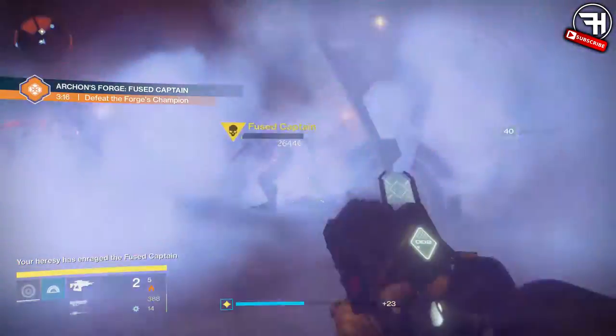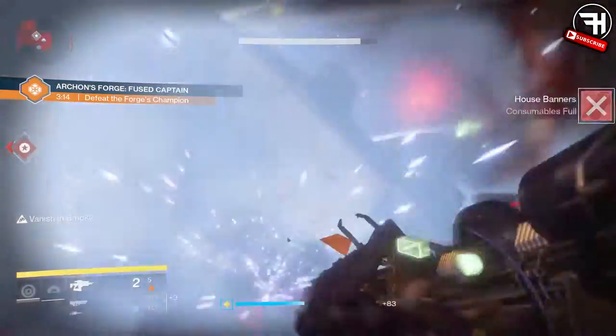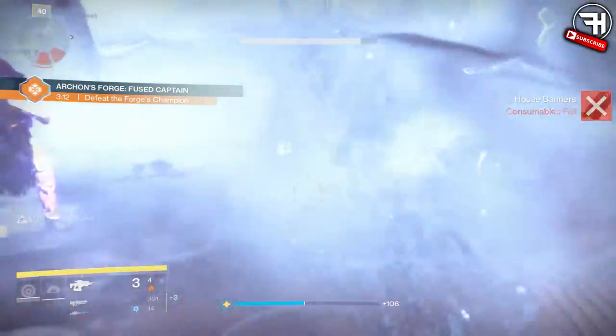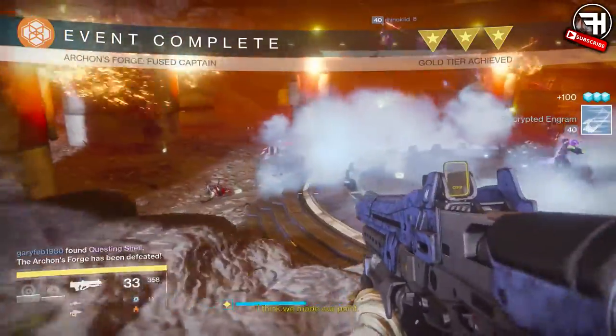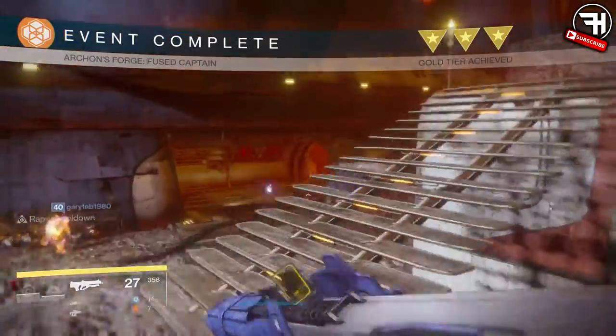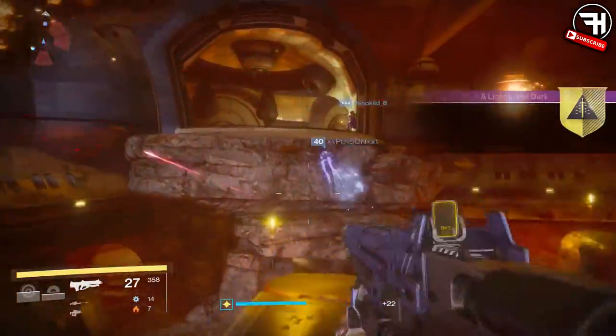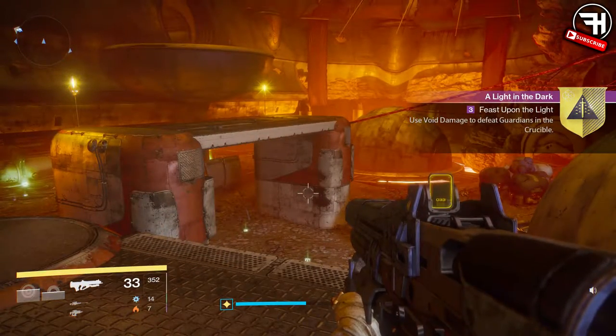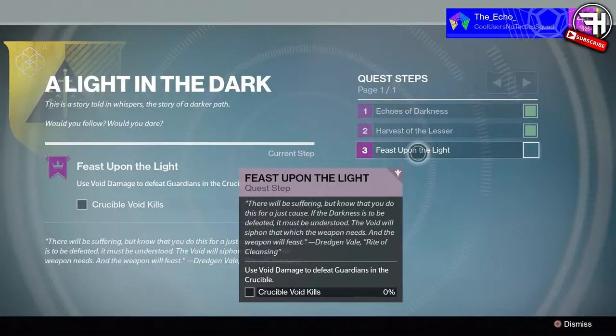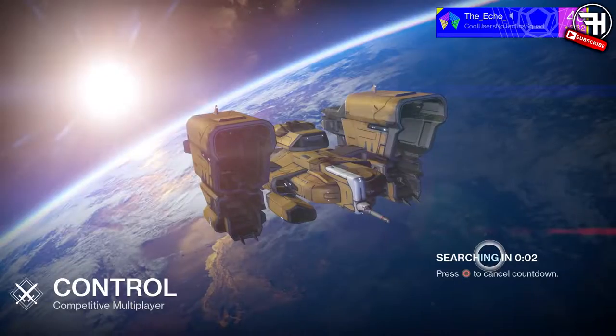Second step is getting kills in the Plaguelands. All you have to do is run into Archon's Forge and kill everybody in there. I think you need about 125 kills or so — it's so easy. You can do it in a couple of rounds of Archon's Forge, plus you get some nice legendaries as well. I kind of just ran it for an extra hour, but we'll leave that out.